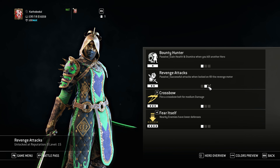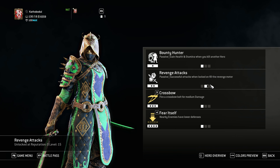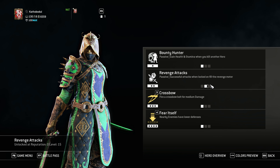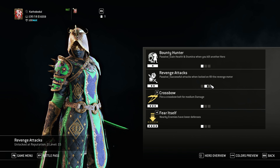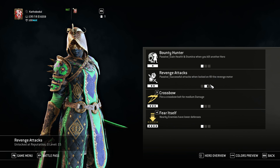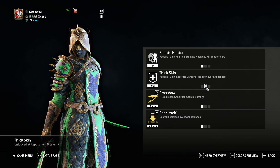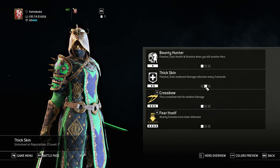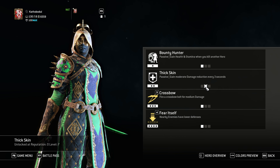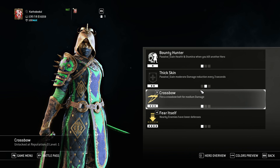Lately I found out that Revenge Attacks is nice — it helps you when your revenge gets stuck, almost full, and it just gets stuck there, so you can do like two zones and get revenge. But I found out that it's really safer with Thick Skin. The damage reduction is really nice, since you don't have a lot of health and you have a reflex guard, so you're gonna get hit a lot.